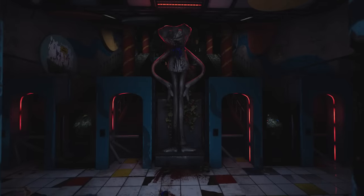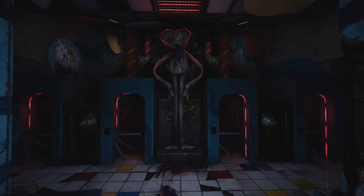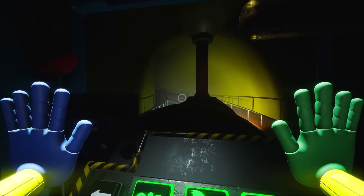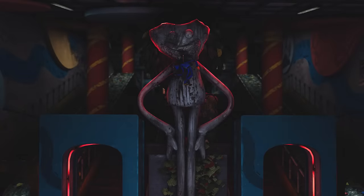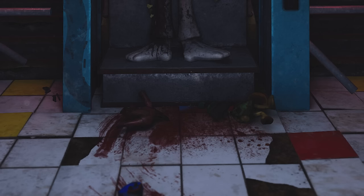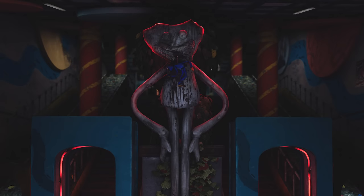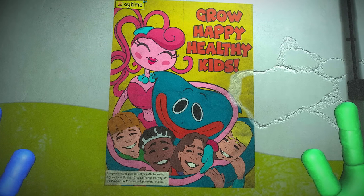The next image shows off a dimly lit but grandiose entrance hall. I believe this is either the entrance to the train station running from Playcare to the game station, or the entrance to Playcare itself. We see a large bloodstained statue of Huggy, and around the feet of the statue, another group of massacred toys. We can also see that this area features vegetation in the form of bushes and trees.